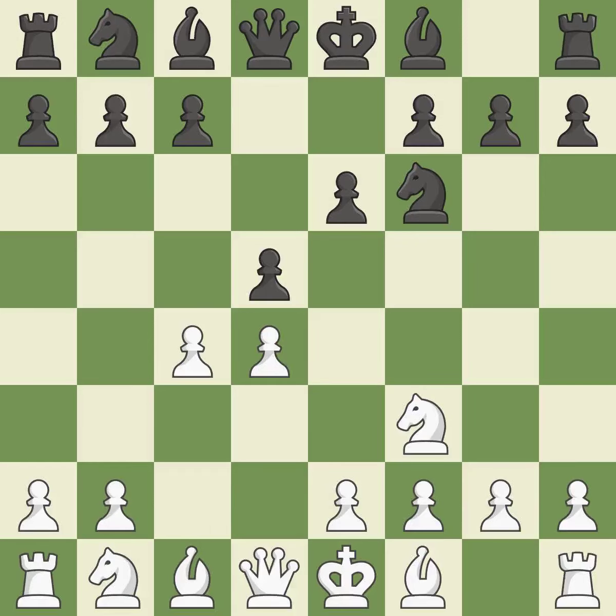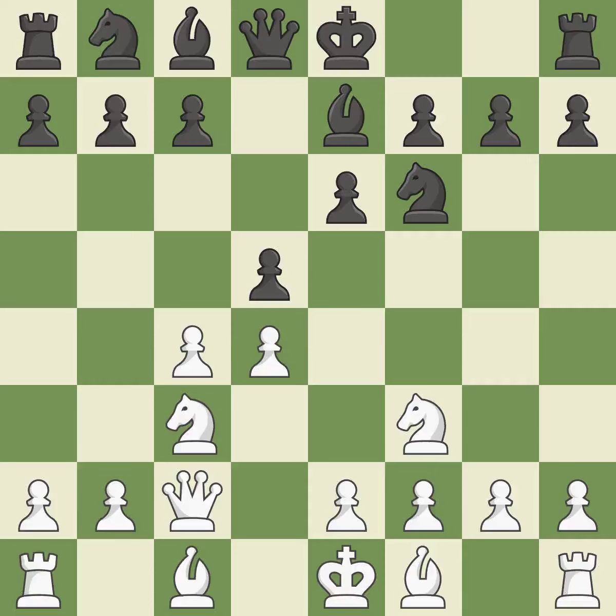The d5 pawn is protected by e6 while the dark-squared bishop can advance. Nc3 develops the knight, attacks the d5 pawn, and controls the e4 square. b7 develops the bishop, supports the knight on f6, and prepares castling. This activates a queen by developing it off of its starting square.